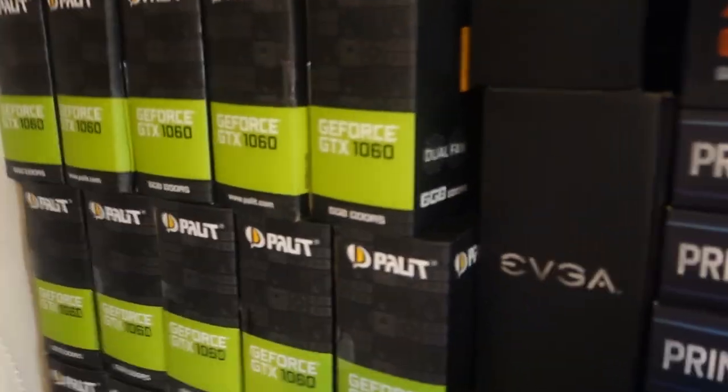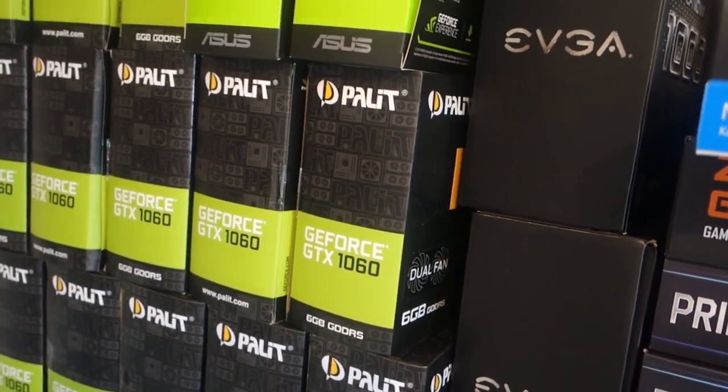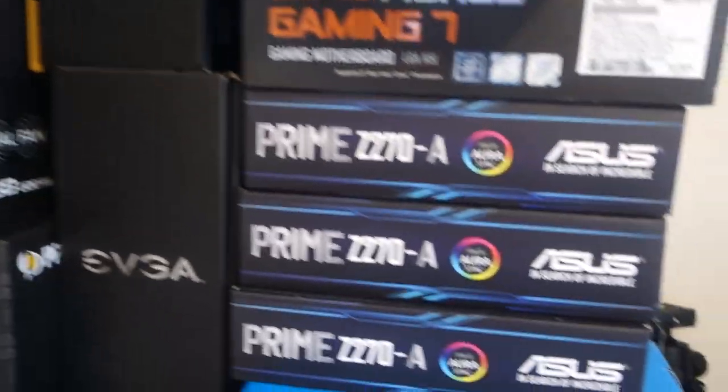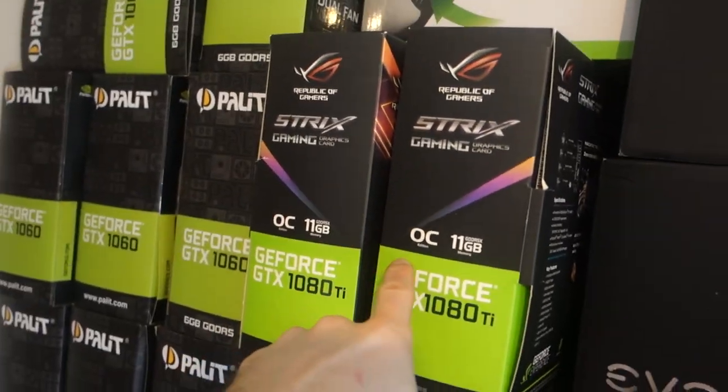So if I just kind of jump over to here, you'll see the ones I've got. I've got the Palit GeForce GTX 1060 dual fan. And the Asus Strix 1080Ti's — I've got two of those in my main PC. You can see my main PC over there. This is mining as well.